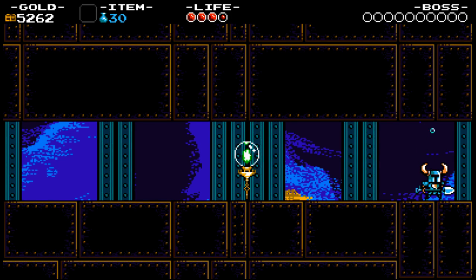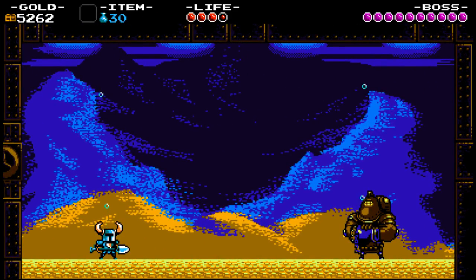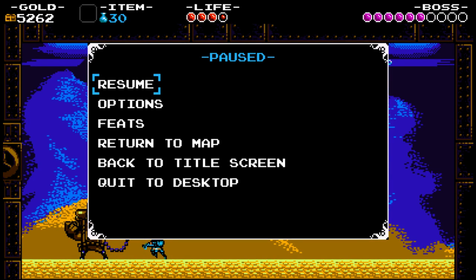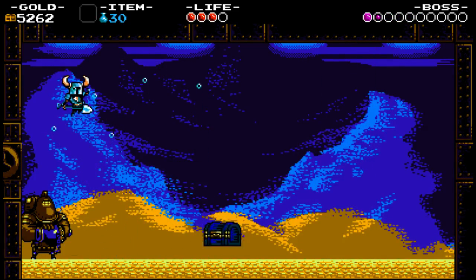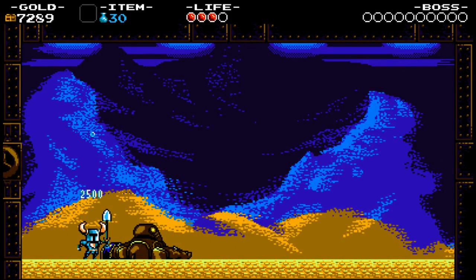Treasure Knight also has a whirlpool attack that can suck you in. If you get to that attack, pogo him and hold toward whatever wall you're on — if you're on the right wall, pogo and hold right and you won't get sucked toward the center. If Treasure Knight goes to the top of the screen, with good jumps you can get up there and do rapid pogos on him. But don't kill him up there — if you kill him at the top of the screen he'll slowly float back down, and the victory animation won't trigger until both of you are touching the ground. As you can see with the whirlpool, I'm pogoing him and not taking any damage.